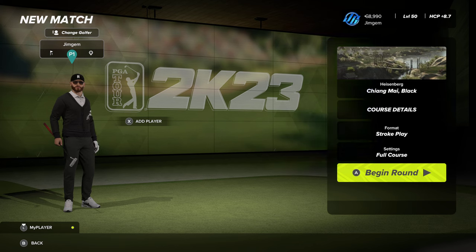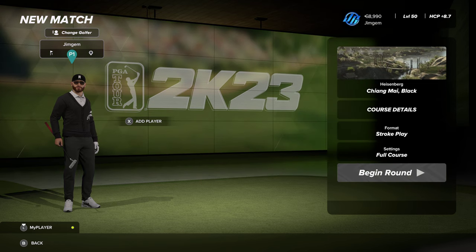Hi there folks, welcome back to some more PGA Tour 2K23. The course we're going to be playing today is Chiang Mai Black by Heisenberg. Now there's two versions out there - you've got Chiang Mai Thailand and Chiang Mai Black. I think Black's the hardest one, it's a little bit longer. Let's jump in and have a look.